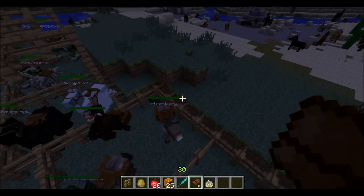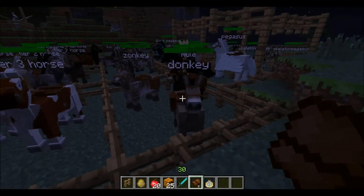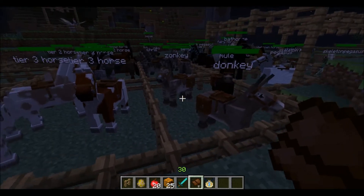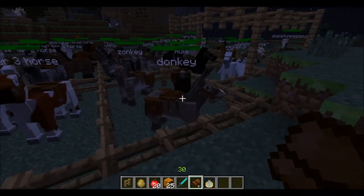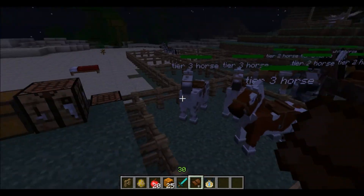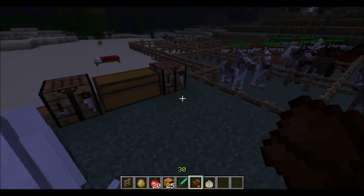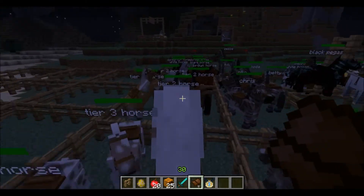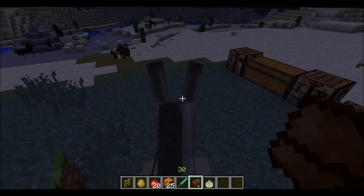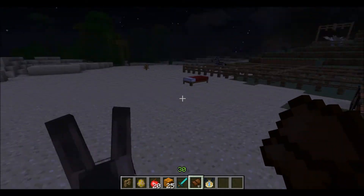You have donkeys too. You catch them the same way as horses - they are not like zebras, you don't need a tier 4 horse or something, you can just catch them. They are smaller and they are not so fast. If you look at this one, this one is pretty fast, but if you ride a donkey they are slow - not as fast as the other ones. They are also smaller.